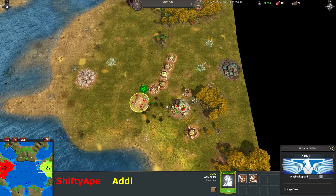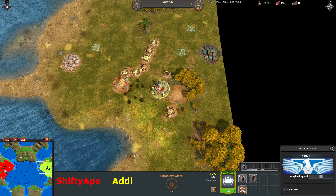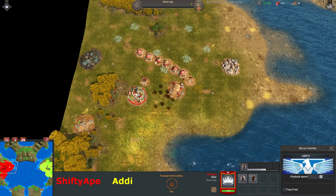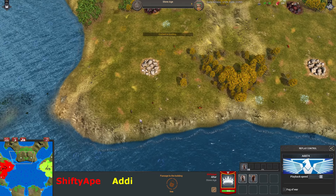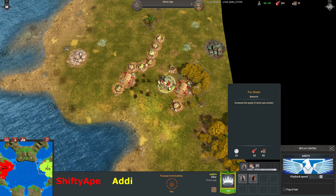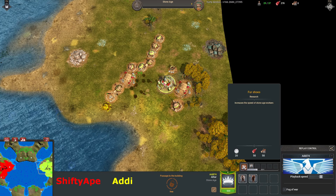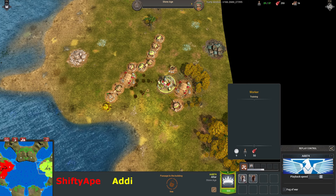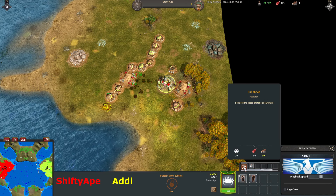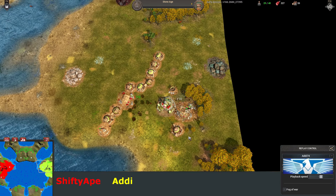Addy has not gone for the first shoes upgrade, something I've been thinking about a lot lately — whether you should or whether you shouldn't. I'm starting to lean on the side that you shouldn't. It looks like red has gone for it though. I think the default for first shoes should be that you don't get it, unless maybe you're migrating workers or something like that. There should be a reason. Because it's 20 seconds that you could be making workers with — that's two workers you'll be behind.